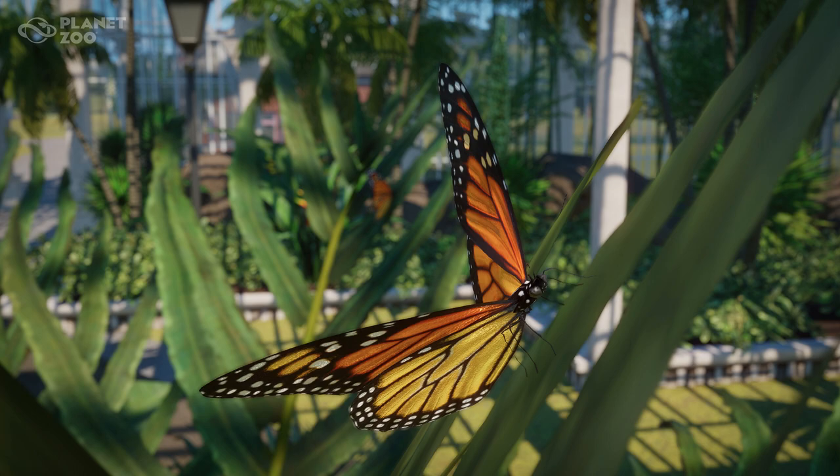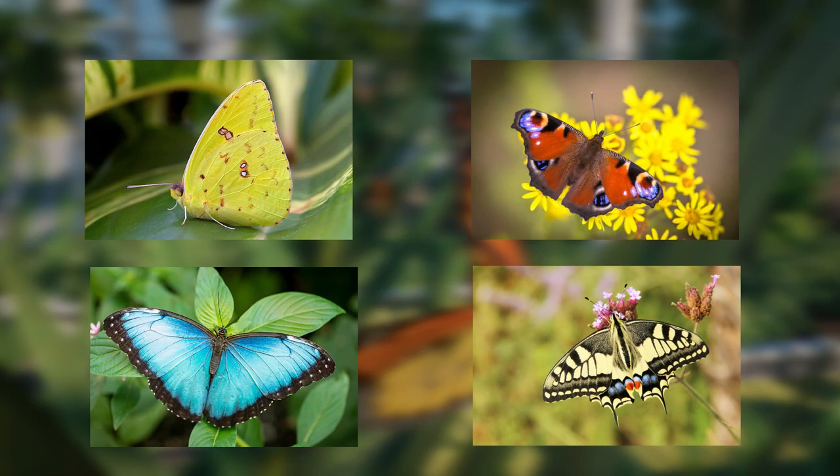Now we can actually see two butterflies in this picture — obviously the big main one right in front of you, and then one right in between its wings. It's a little blurry so we see a couple of monarchs. Only the monarch has been revealed, but I have pictures of all the other ones. I'll put the other four up on the screen now so you can get a general idea of what they're going to look like. These are real pictures of butterflies — this is the type of butterflies we're going to be getting other than the monarch.